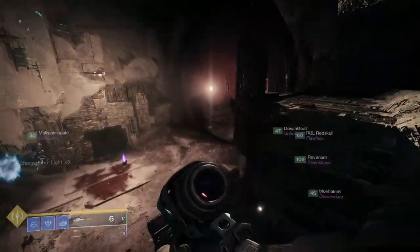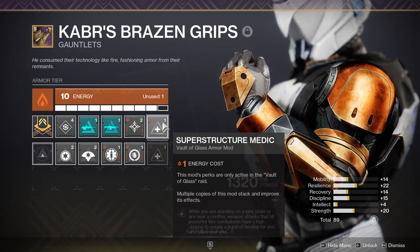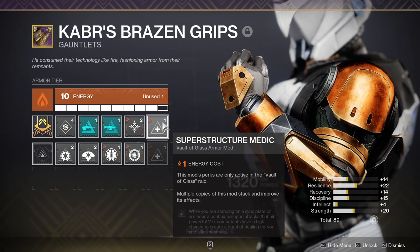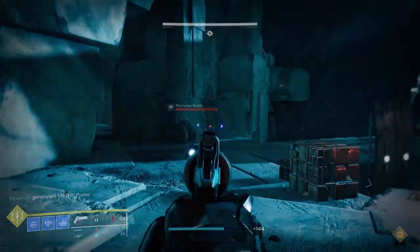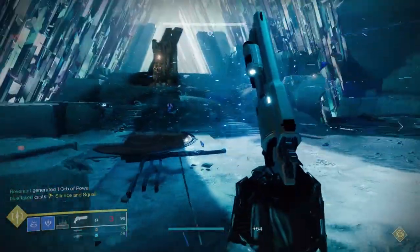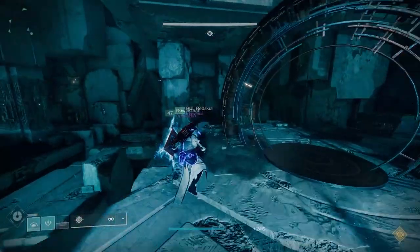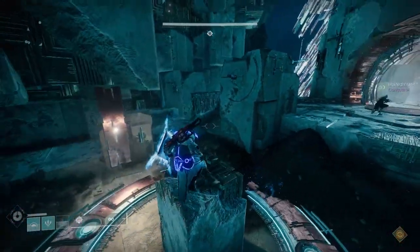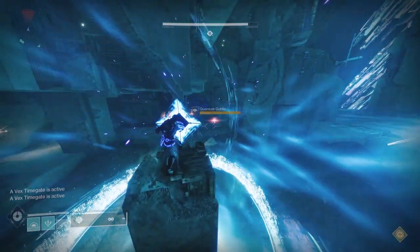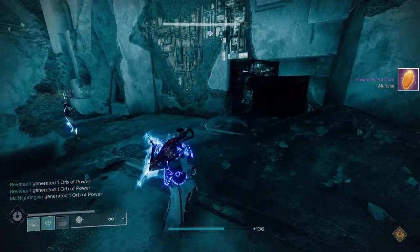First, raid mods can only be slotted into armor that comes from the specific raid. For example, all of the Last Wish armor mods can only go in the Great Hunt armor sets. The problem is that since raid armor doesn't have the best track record for dropping at high values — like 60 or above — a lot of people don't have armor sets made for specific raids. And if you can't always have a dedicated raid team to farm consistently, getting that armor could be even harder.